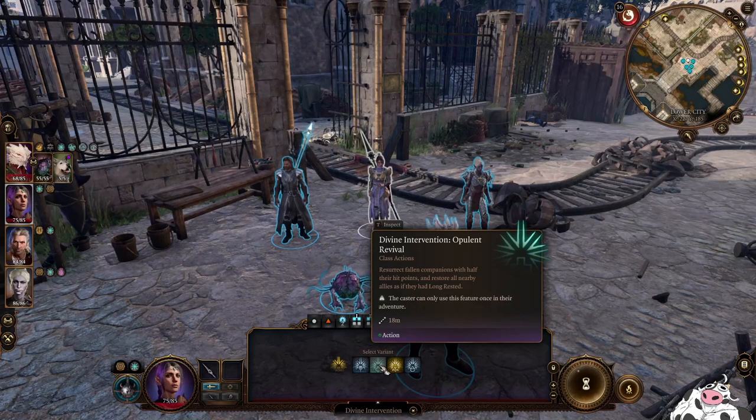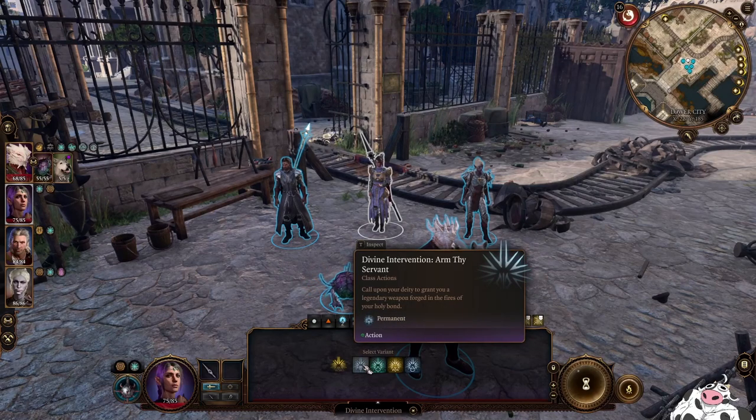Opulent Revival resurrects fallen companions with half their hit points, and restores all nearby allies as if they had long rested. So basically a full heal as well as full spell slot renewal for every ally, including the resurrected one. It can also resurrect multiple allies. This is a really strong option, so if you want to keep this for an emergency situation, you can. But the weapon is also pretty damn good.